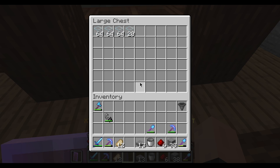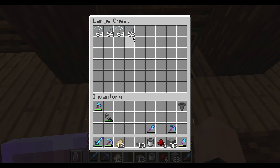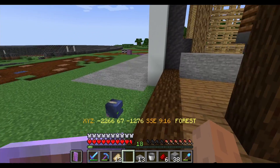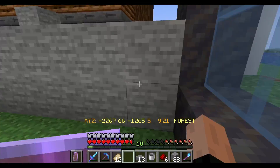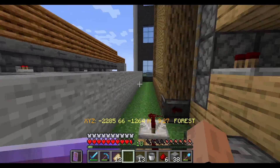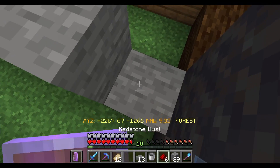That is simply pouring in. We've got 16 hoppers on both sides, so up to 32, and it takes about the amount of time for the last hoppers to start pushing all the way through for the first lot to start coming back in. It's been probably about a minute and we've already had four stacks of glass. I'm pretty happy with the way this super smelter is going. It's going to be really fast and we'll need to refuel it pretty quickly.